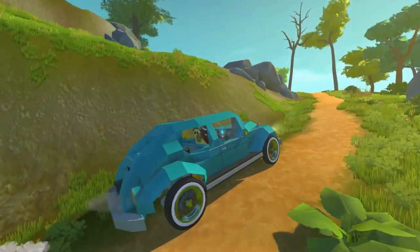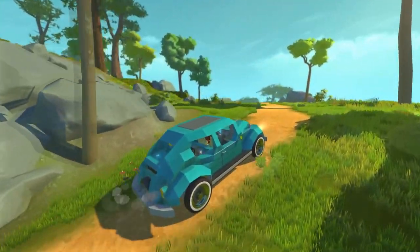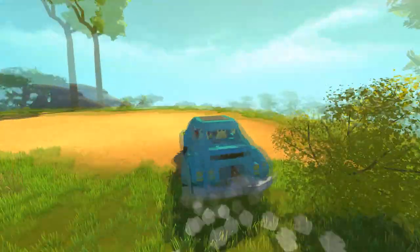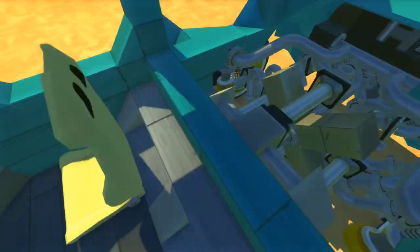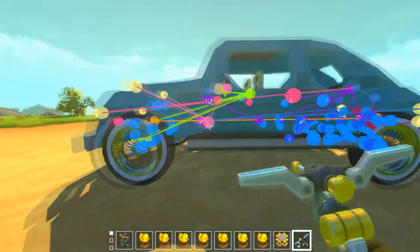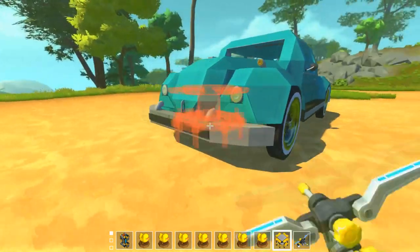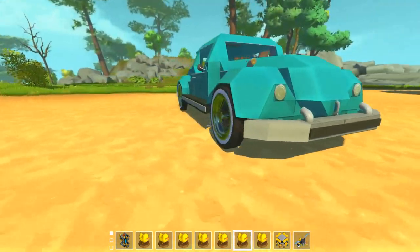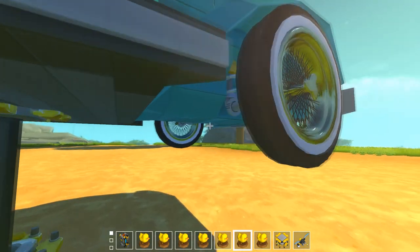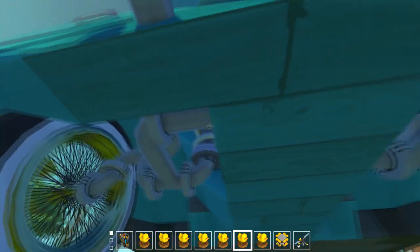So what is this exactly? For those of you who watched the stream, the first thing I said is I want this thing to have an engine. I want it to have suspension, which it does — four independent suspensions, exactly how the original one has it, to some extent. These use springs; the original one uses torsion bars.